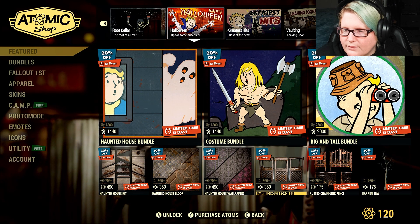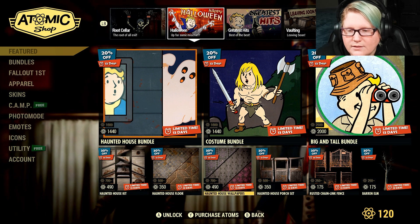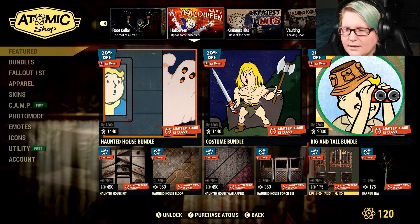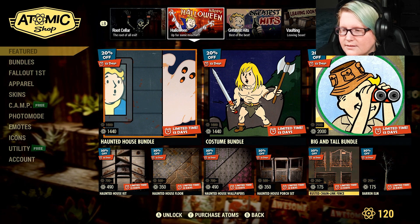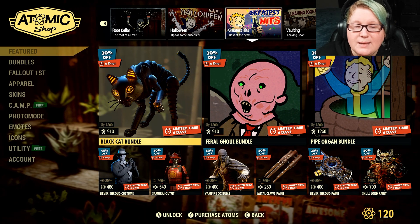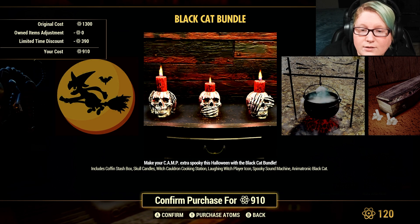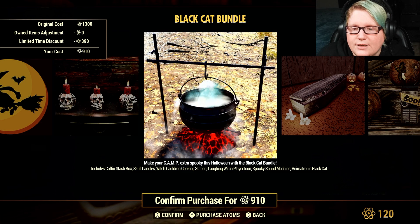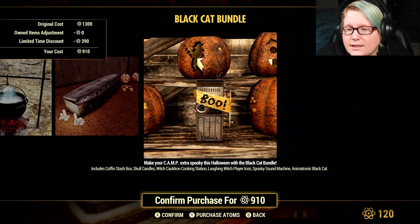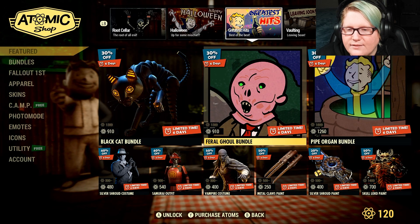We still have all this wonderful stuff for 30% off: the haunted house kit, floor wallpapers, porch sets, rusted chain link fence, and the barren elm tree. Then 30% off the black camp bundle — coffin stash box, skull candles, witch cauldron cooking station, laughing witch player icon, spooky sound machine, and animatronic black cat, which is a fan favorite.